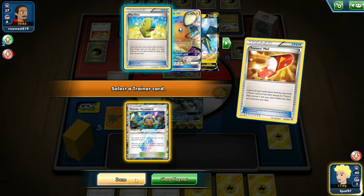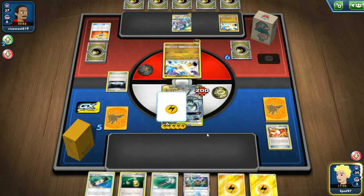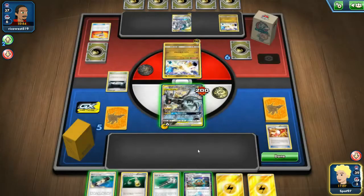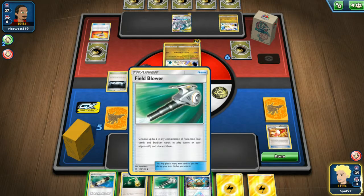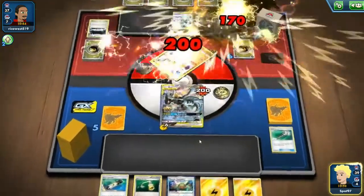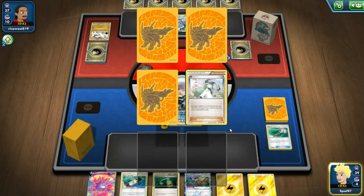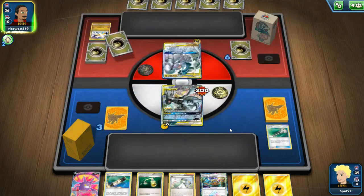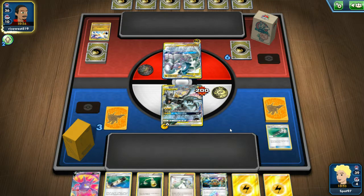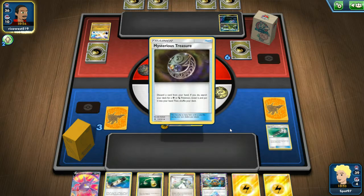I'm going to attach to the active. I could drop the stadium, but I think it's better to use the Field Blower so I can replace the next stadium they put in play with my own and have it in play for longer. We get an N and a Crobat - I'll take both of those. On this coming turn they need a Double Dragon energy. If they hit it they win the game, but if they're not able to hit the Double Dragon, I probably am able to take this now that I have the N and the Crobat.